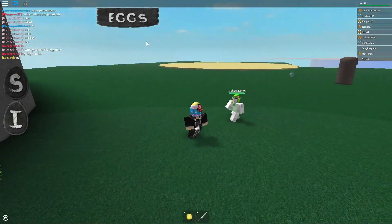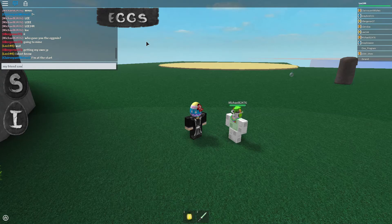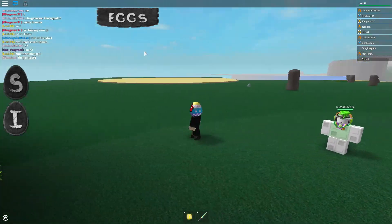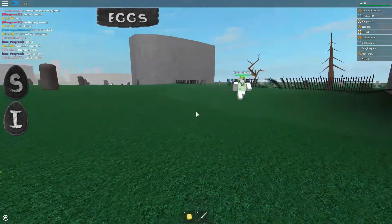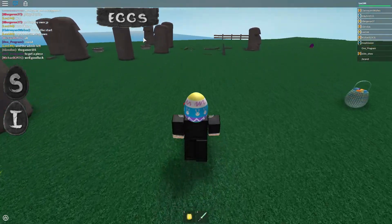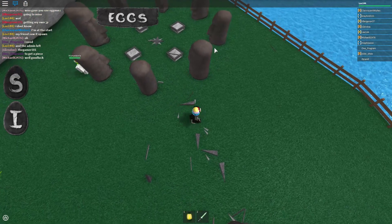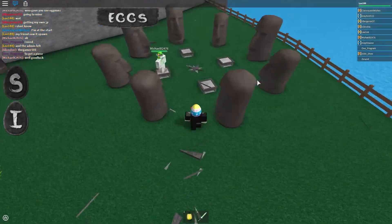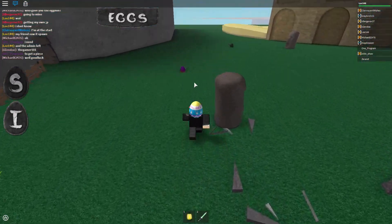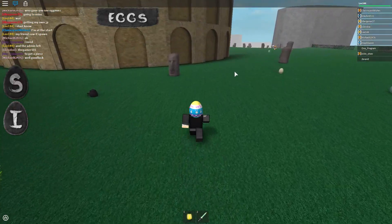Someone's going to ask who gave me the admin egg. My friend saw it spawned and the admin left, so I actually don't know who spawned my admin egg. I think Eternal knows. This is the pedestal for the co-op egg. What you do is stand on one of those — you have to stand on them in an order. Not that many people know about that.